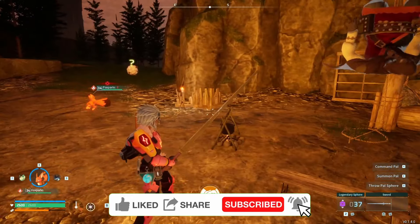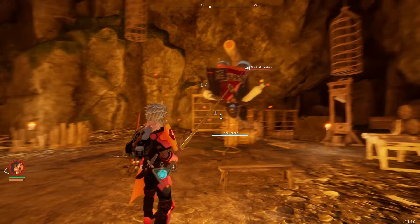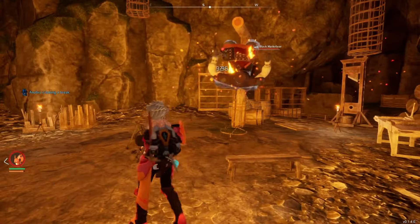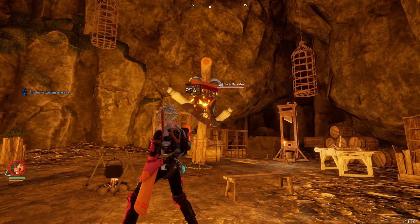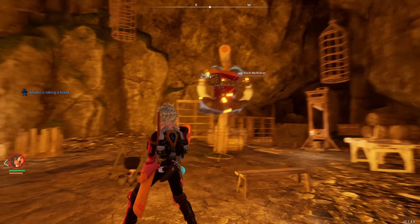For us, we're going to be using Fire Pals to have him catch on fire organically. Fox Park is an early option for this. As you can see, he catches on fire fairly easily. You can use Fox Park's ability and basically bring him down in that manner.